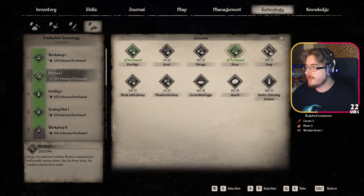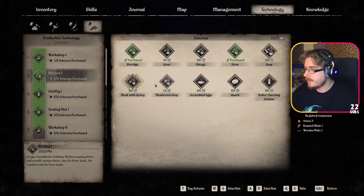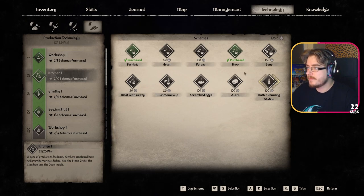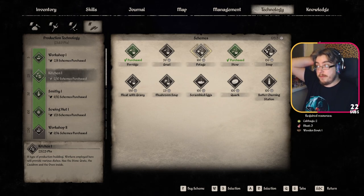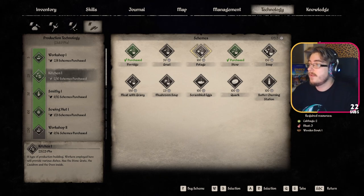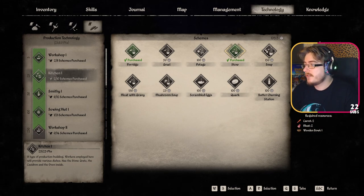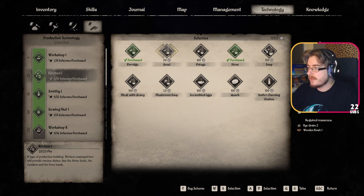So we've got the stew, so that's carrots and meat. Beetroot. Oh, it's scrambled eggs — that's the one. We can actually do cabbage and meat as well. It's an extra meat ratio-wise, but it sells for 22 more, so that might be a really good source of income.